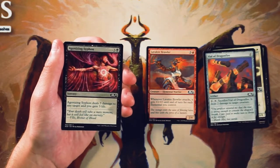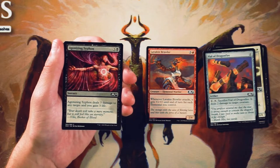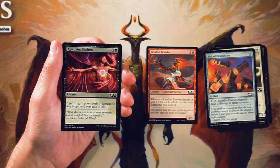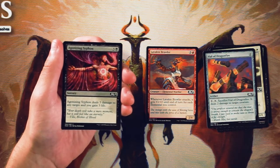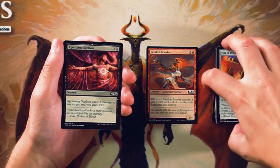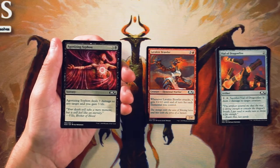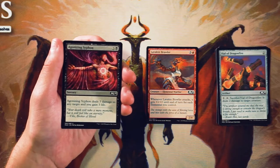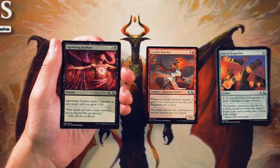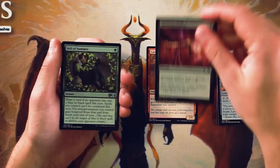And speaking of which, Agonizing Siphon is a sorcery for 3 and a black, and it deals 3 damage to any target and you gain 3 life. So not only does this gain you a few points of life, but it also deals 3 damage to either an opponent, a creature, or even a planeswalker — it can be any target. This is such a better removal spell than the Vial. I don't know if it's better than the Brawler, if I'm going to be honest — I don't necessarily think it is. I've seen these go a little later than expected, but they do kill quite a number of things. Not everything, but it's still a really nice card. I'm going to keep it with the Brawler for now — we'll see what we think at the end of the pack.